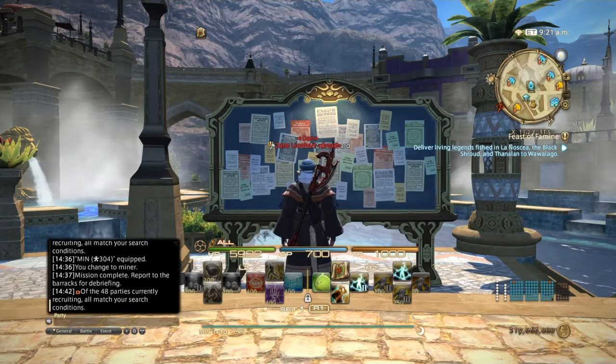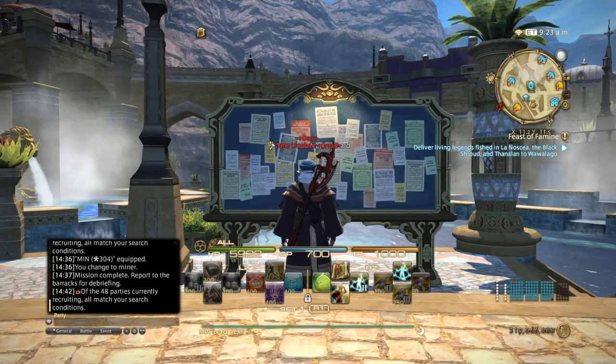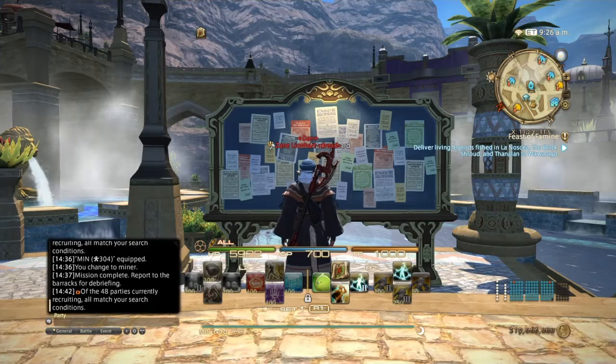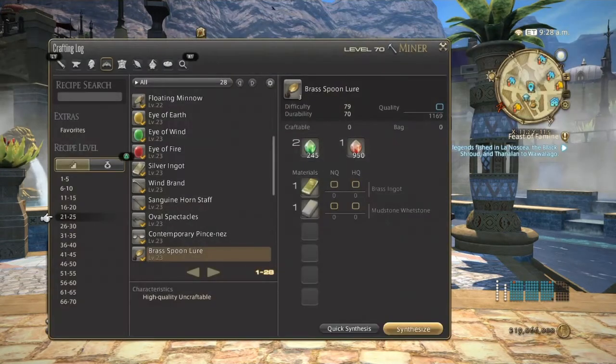Next for miners is iron ore. Iron ore is one of the most universal ores in the game — it is used not only to make iron but also to make steel and cobalt. In Heavensward it is also used to make titanium and high steel nuggets.